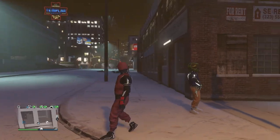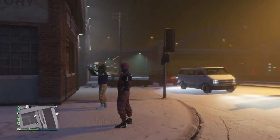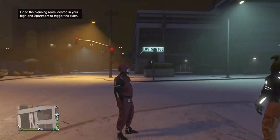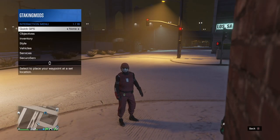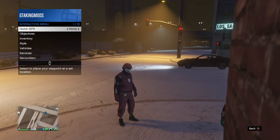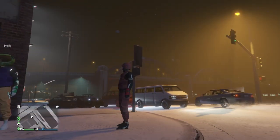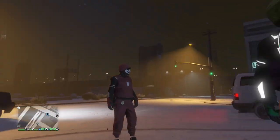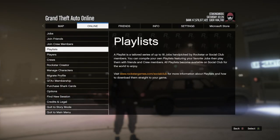You want to make sure you have an outfit that you are able to change. If you have an outfit with a duffel bag on it, you won't be able to change outfits, so put on a different outfit before starting or joining the job. Also, make sure you have no parachute on, but you do need to own parachutes because you will need to equip one during the job.